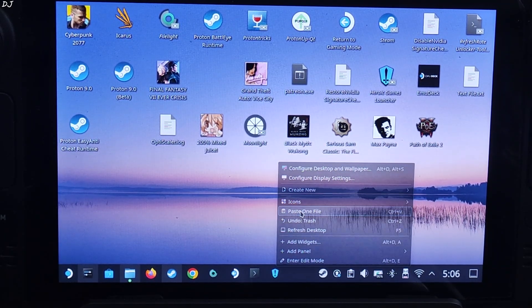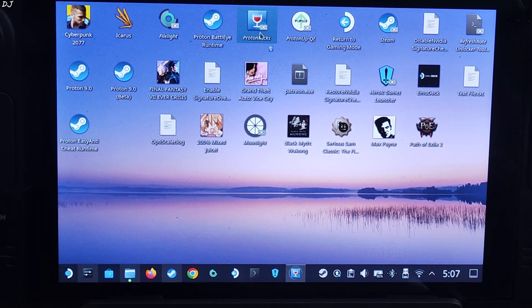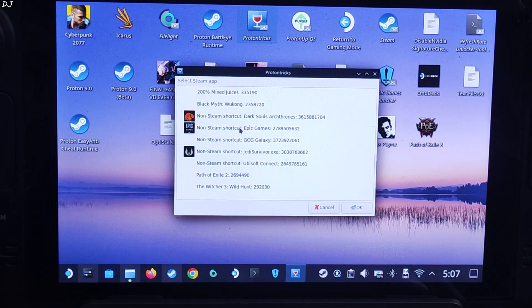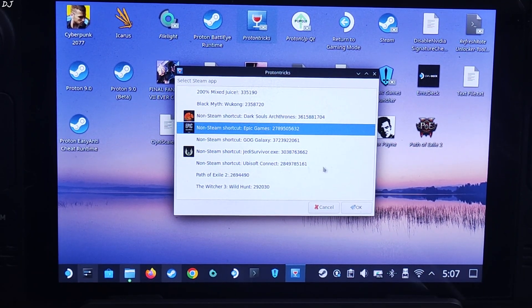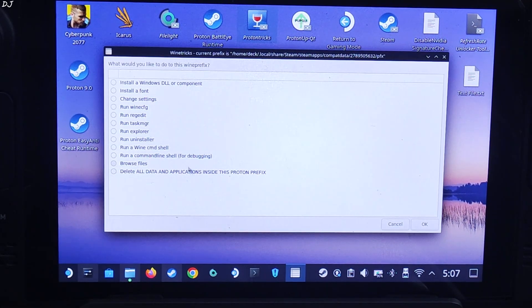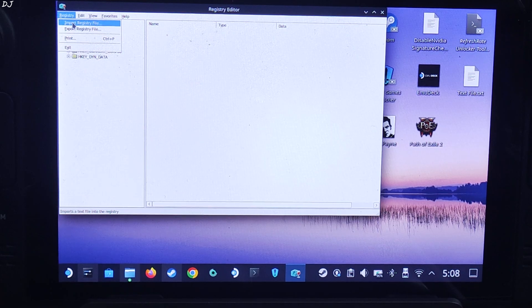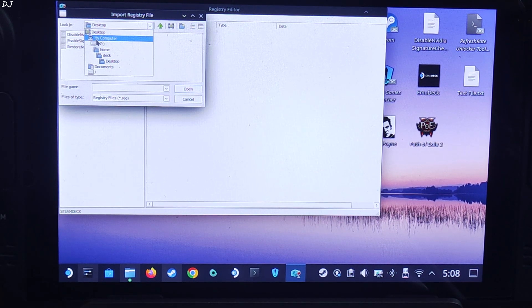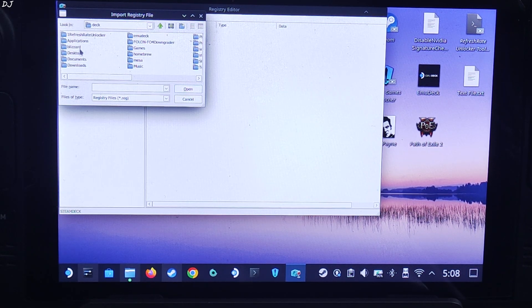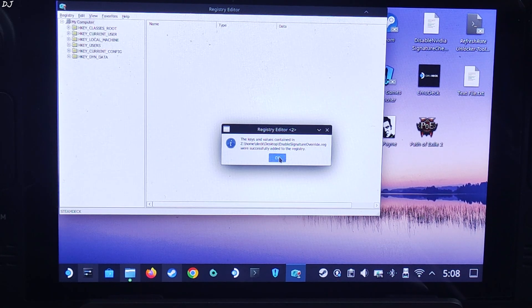I will execute this file using ProtonTricks — you can download this application for free from the Discover store. Launch it and select Epic Games. If you want the Steam version of the game, you need to select Control instead. It will take a few seconds for the window to pop up. Check the option for the default Wine prefix, then click OK. Check the Run Registry option and click OK. Now click on Registry, then Import Registry File. Navigate to the desktop — open C drive, Home, Deck, Desktop — and select the registry file to enable signature override. Click Open, then click OK.